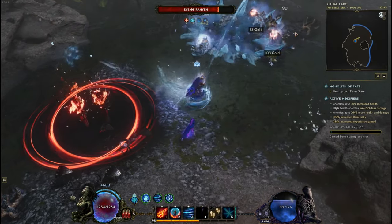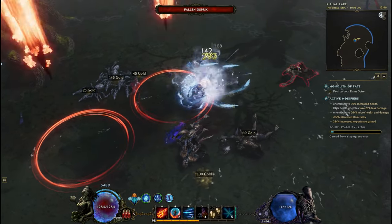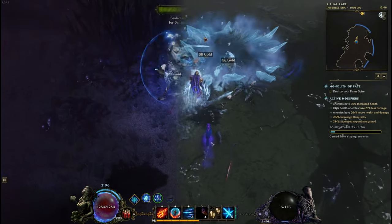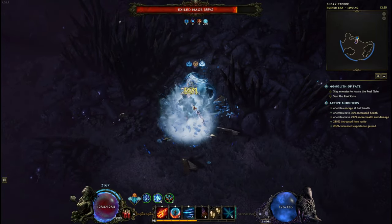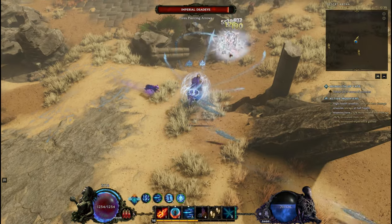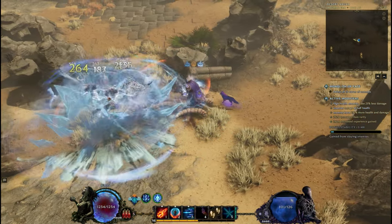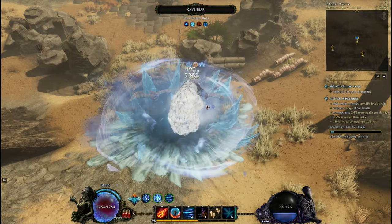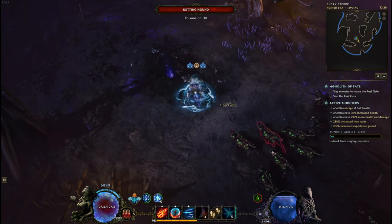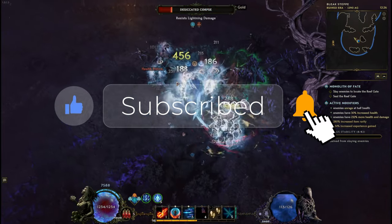We're back with another in-game guide for Last Epoch. Today we will look at the Runemaster — this was probably the strongest mastery in patch 0.9.2 and a lot of people were expecting major nerfs for version 1.0. It's still incredibly strong. The build we're going to show off today is the Frostbite Runemaster, using Frost Claw as our main spender. Before we dive in, if this video is helpful please like, share, and subscribe.